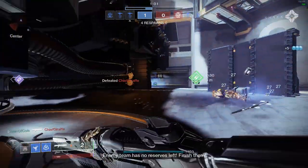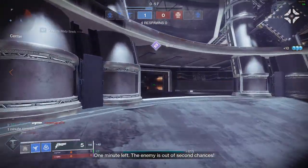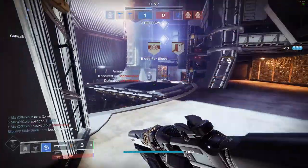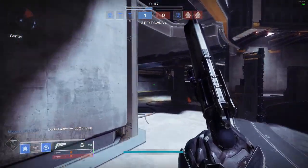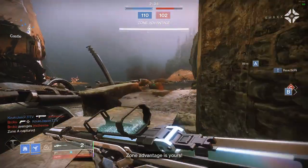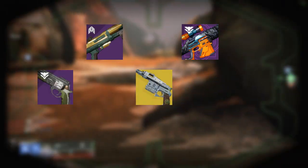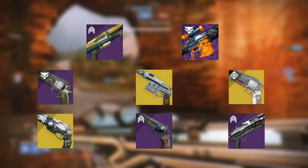With trials only having been out for two weeks as of the making of this video, we won't get to see any real significant trends, but I'd still like to look at the top 10 weapons that had the most kills in trials across all platforms combined — PlayStation, Xbox, PC, and yes, even Stadia. Among the top 10 weapons with the most kills in trials every week, there were 8 that stayed on the list for both weeks. Those weapons were Felwinter's Lie, Adored, The Steady Hand, Sturm, Crimson, Ace of Spades, Dire Promise, and the shotgun 7th Seraph CQC-12.